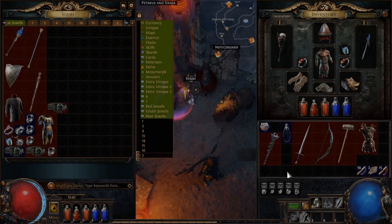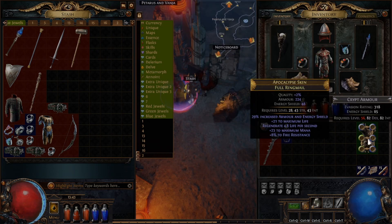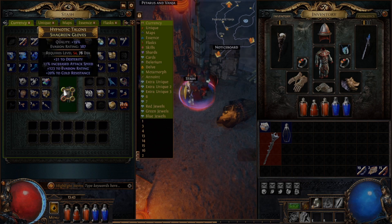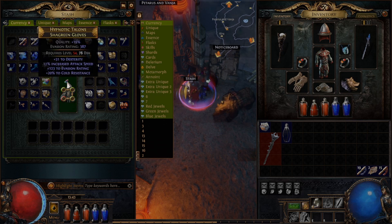When moving a lot of inventory around, holding CTRL and then left-clicking on an item can save you a lot of time — this will quickly move items between you and either your stash or a vendor. While using a lot of orbs, like trying to get the right color of sockets on an item, hold down Shift and right-click on the orb you want to use, then continue to hold down Shift while left-clicking on the item to use the orbs. This will let you continually use orbs out of the stack in your inventory and saves you a lot of time. Just make sure to stop when you get the socket colors you want.